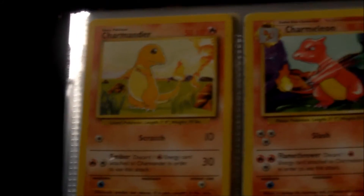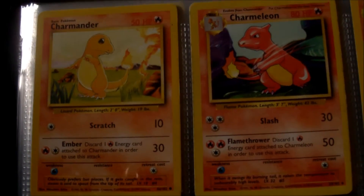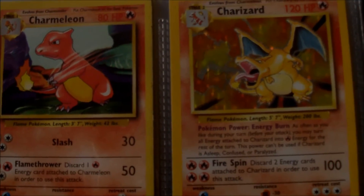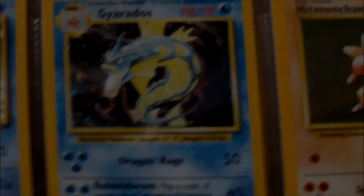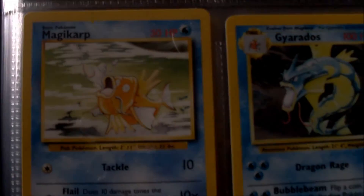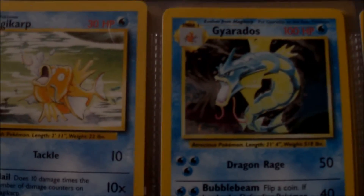It's got all my cards that I sort of collected when I was younger. As you can see it's got Charmander and Charmeleon. Charmander was the very first card I actually got, and probably the best card I own is the Charizard one. Down here I've got Magikarp — best Pokemon ever. I'm joking, it was a very useless one.